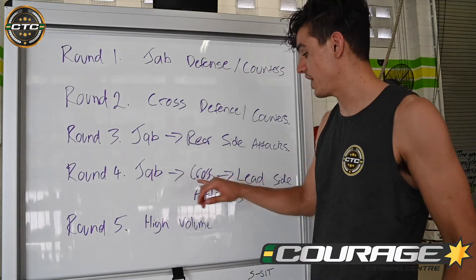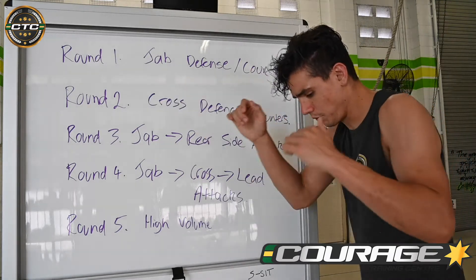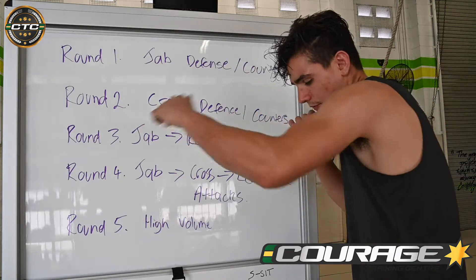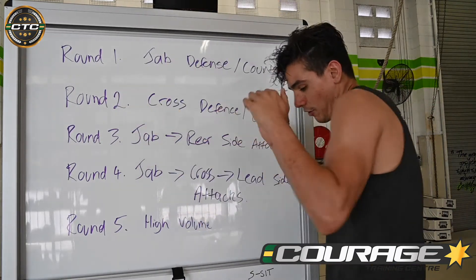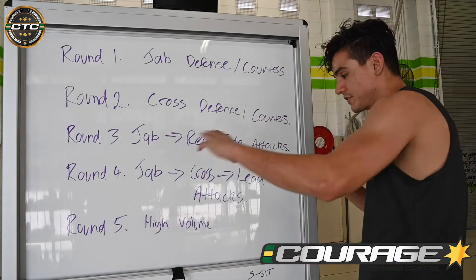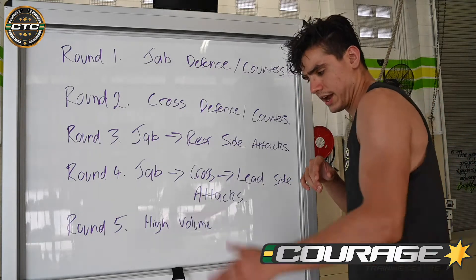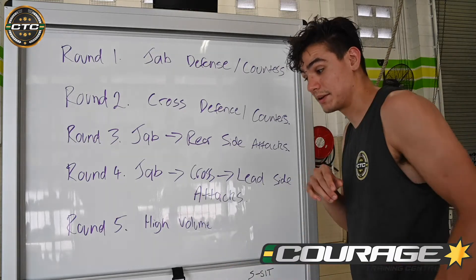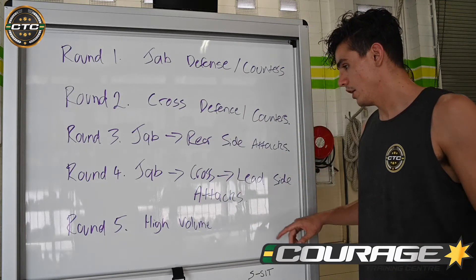Round four: we're going to go jab-cross and follow up with our lead side attacks. I'm orthodox, so it's going to be following the jab-cross with anything on my left side. Again, it can be elbows, hooks, uppercuts, knees — mix up all those kicks to different levels. Play around with setting up your lead side head kick by throwing a couple of inside leg kicks and then boom, you come over the top.